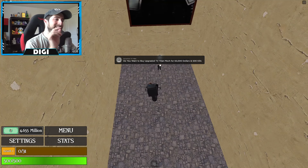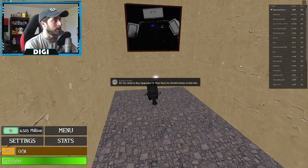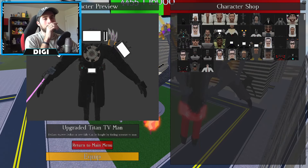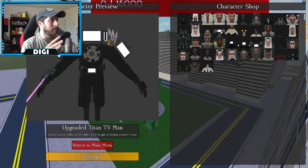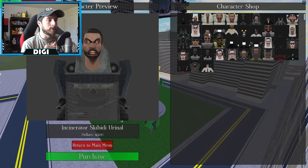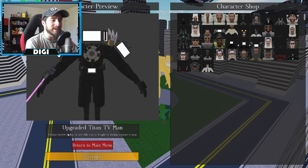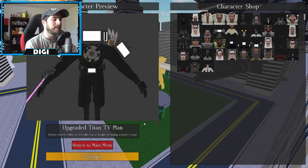Through the walkthrough wall you'll find Scientist TV Man who asks: do you want to buy the upgraded Titan TV Mech for 65,000 and 500 kills? I went ahead and bought him. He's right here between the incinerator and the Mutant Skibidi Toilet — there he is, the upgraded Titan TV Mech.